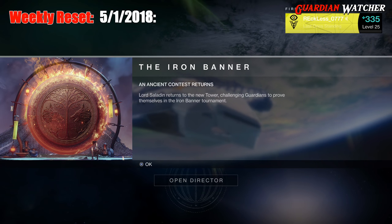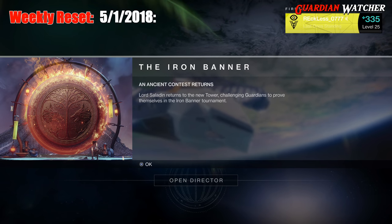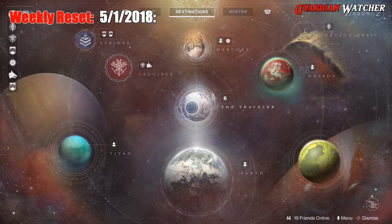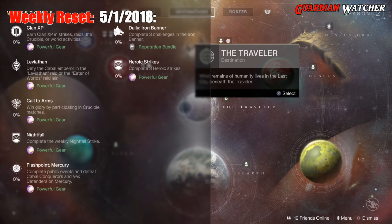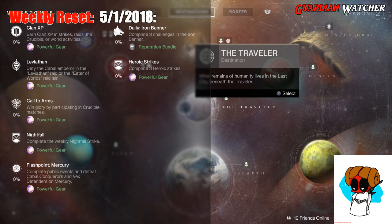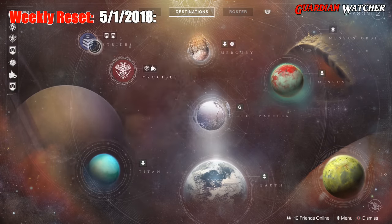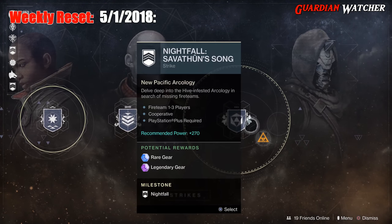The Iron Banner has returned for the very last time in Season 2. Let's start with the milestones first. We have Clan XP, which you earn in Strikes, Raids, Crucible, and World Activities. Then we have the Leviathan, which you need to beat the Raid or the Raid Lair. Call to Arms, where you win glory by participating in Crucible matches. Then we have the Nightfall, and this week's Nightfall is Savathun's Song.